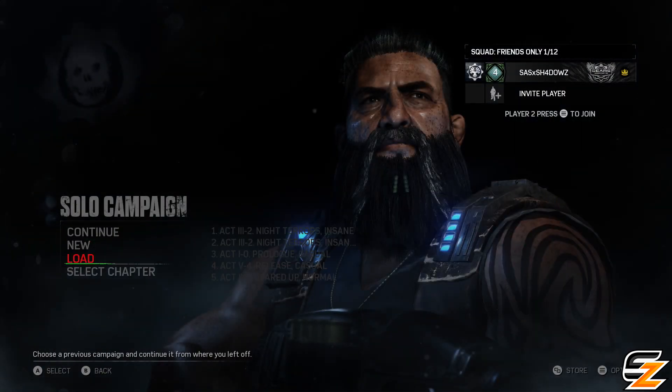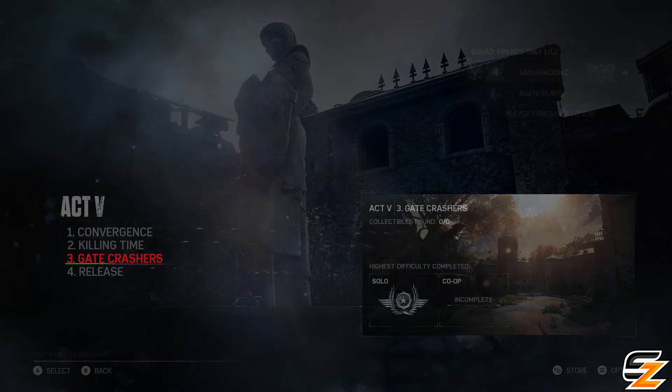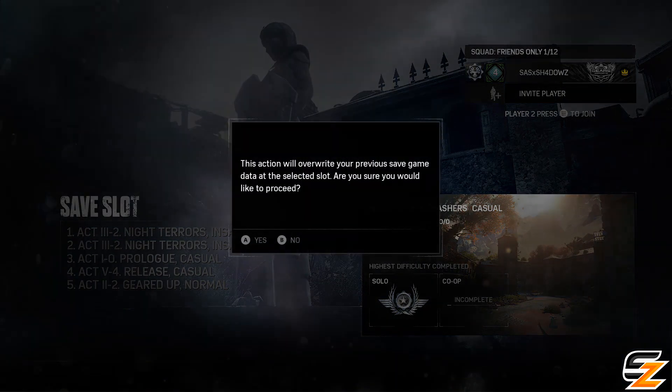The Cole Train easter egg takes place during the campaign in Act 5, Chapter 3, being the Gate Crashers. You can be playing on any difficulty for this easter egg to activate.